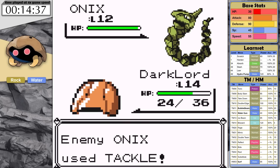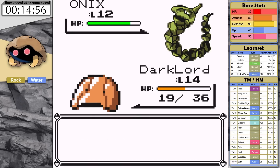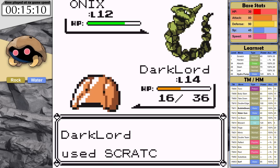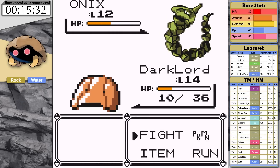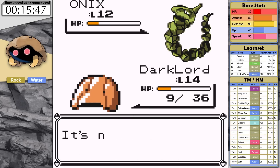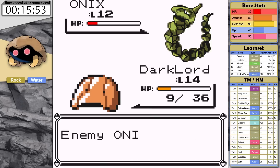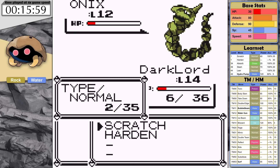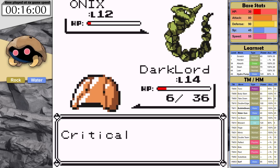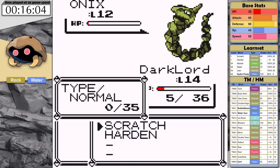Scratch is only dealing 1 damage to Onix each turn, which means critical hits are going to be the only ticket to victory at this level. I use Harden every time Onix goes for Bide and then continue Scratching after it unleashes energy. Somehow, little Kabuto withstands all of Onix's damage and brings it down to red health. I only have 3 PP left. If I manage to critical hit at least once, I might be able to get this done with Struggle. My second last Scratch gets a critical hit, but I don't finish it off, and so it's time to spam Harden 15 times.